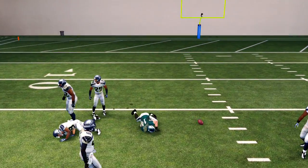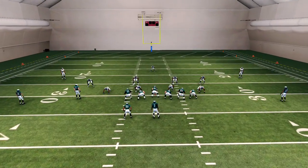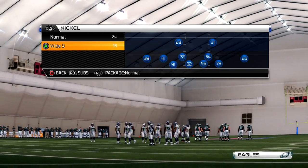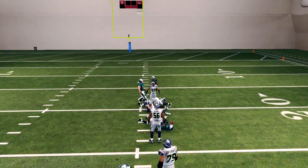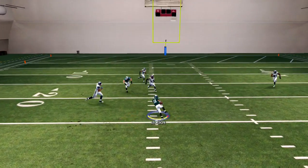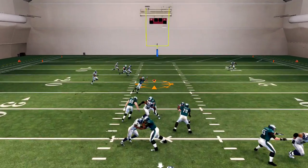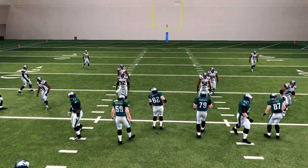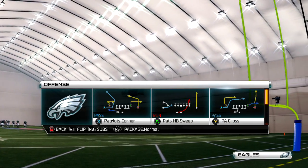If you guys know about base catching, always give a good possession receiver maximum. I got some other plays in here that aren't in stocks — like the Patriots Stride. The in route should beat man and it should get open versus zone — this is actually a really good play. I just run it stock because I know this guy's gonna get open. It'll beat man every single time. If you think they're in zone, run the Z Spot — that one has a better chance for big plays.